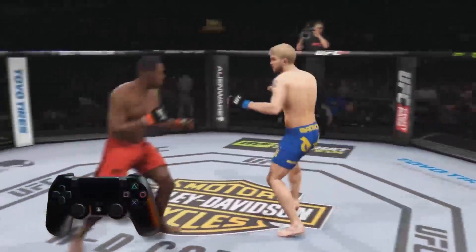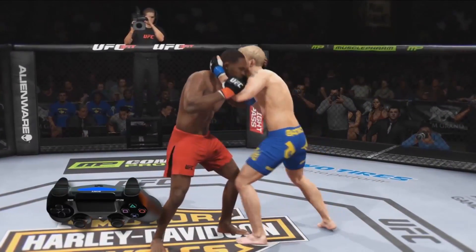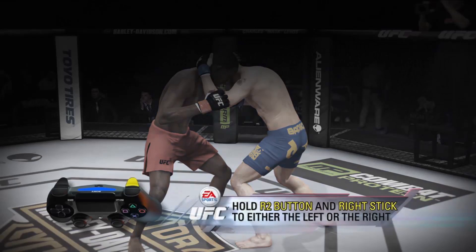If your opponent manages to hang on, block their strikes in the clinch by holding the R2 button. Blocking a strike will also open up an opportunity to improve your position or break the clinch. You can also stop them from transitioning to different clinch positions by holding the R2 button and moving the right stick to either the left or the right.